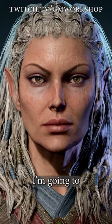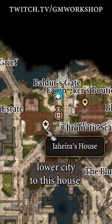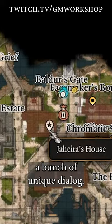Jaheira's house is really easy to miss in Act 3, so I'm going to show you where to find it. Make your way to the western part of the lower city, to this house. If Jaheira's in your party, you'll trigger a bunch of unique dialogue.